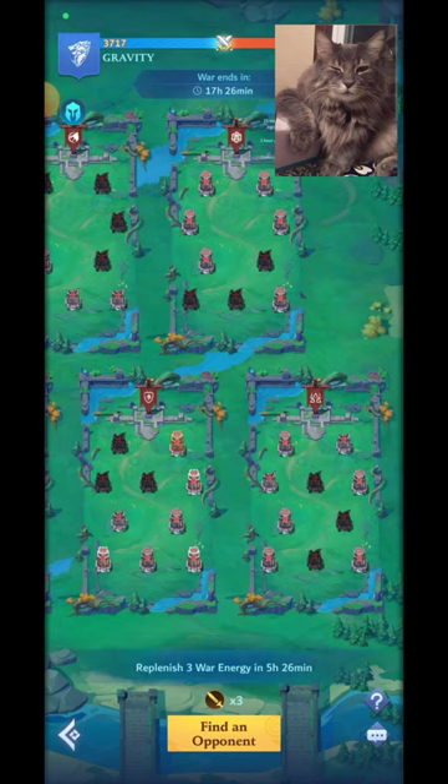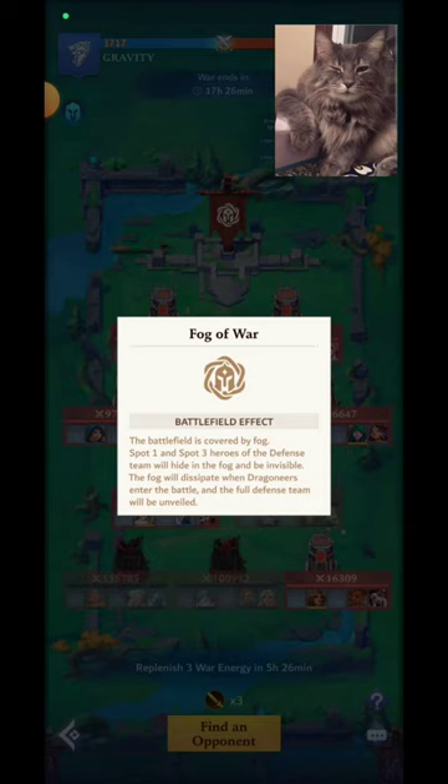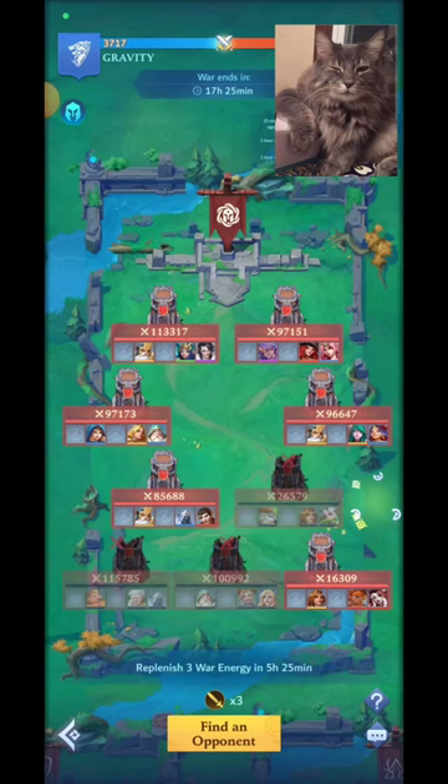Now the most underestimated field of all: F5, Fog of War. The battlefield is covered by fog — spots 1 and 3 heroes of the defense team will hide in the fog and be invisible. The fog dissipates when Dragoneers enter the battle and the full defense team is unveiled. It's underestimated because you can check the list of players who already attacked to see what heroes are hidden. This is where your guild has to work as a team in chat to communicate which heroes are hidden.